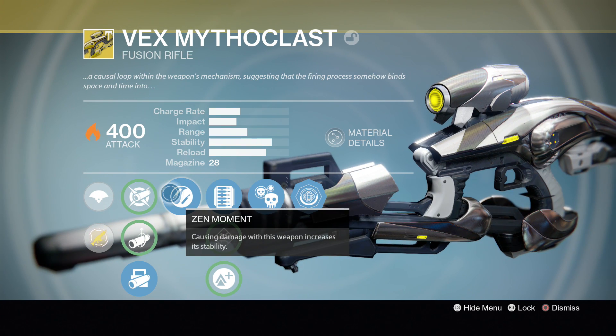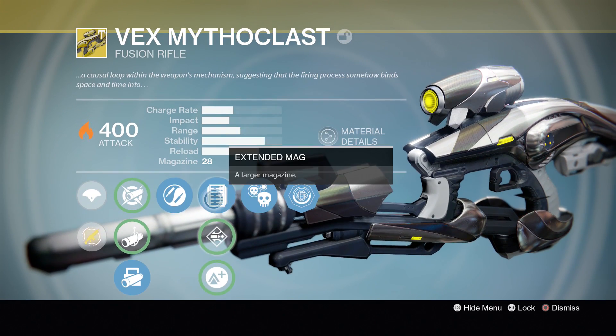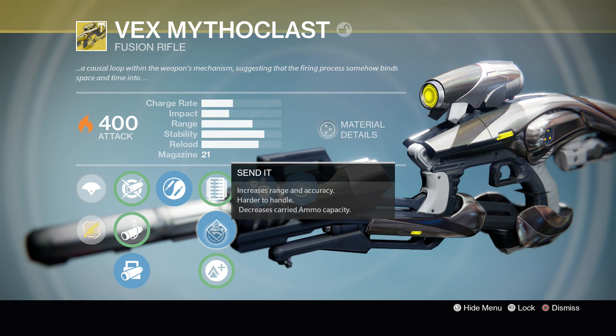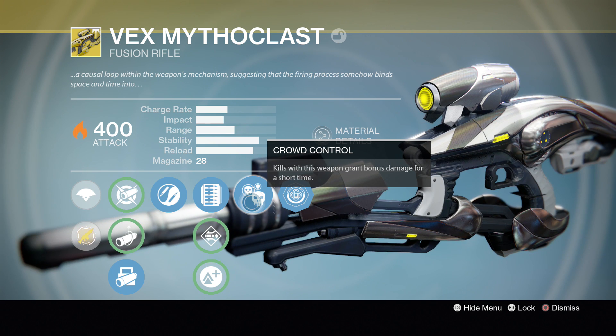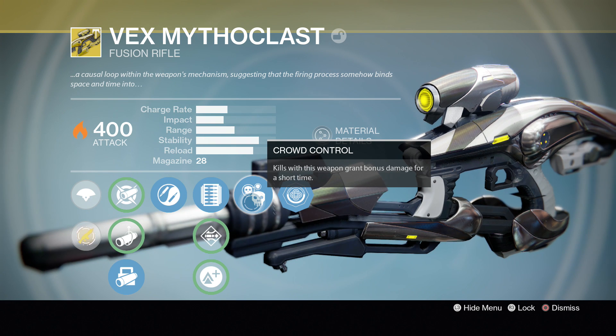After Zen Moment, we have a choice between Extended Mag, Send It, and Lightweight. I'm going to be running Extended Mag because without it, it only has a 21-round magazine, so I like having those seven extra shots. The last perk on this weapon is Crowd Control — kills with this weapon grant bonus damage for a short time. And the extra damage is no joke; you can actually do a lot with that extra damage.